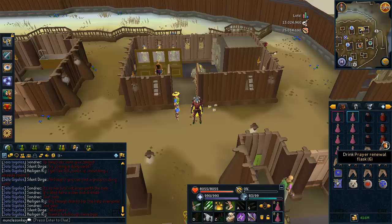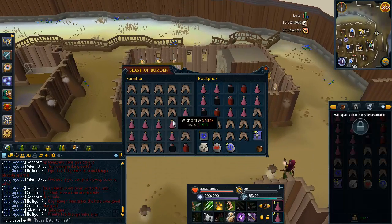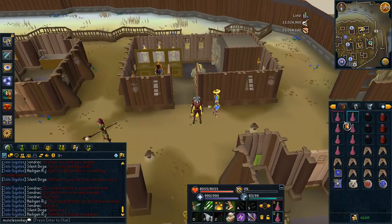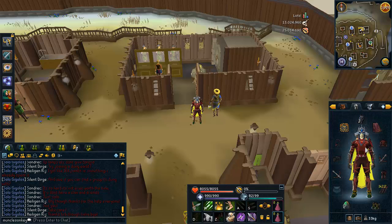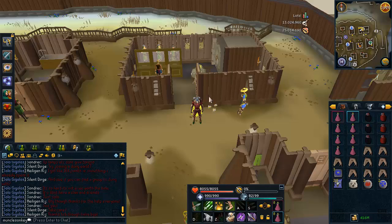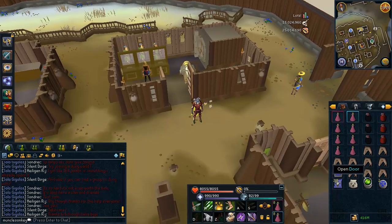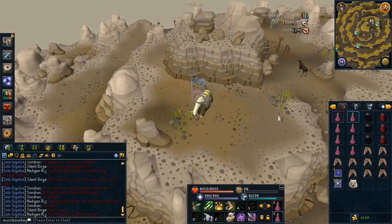In my inventory I have 6 overload flasks, 6 prayer renewal flasks, 8 super restores, and 9 sharks. I have some teletabs to get out, and an extra yak pouch. In my yak I just have more sharks and more super restores. I realize the super restores aren't in flasks and these are sharks and not rock tails, but at my gear level you don't have to bring anything better. My armadillo task will end and I'll teleport out, so I'll only use about a third of these supplies. I just brought them all for the sake of this video.